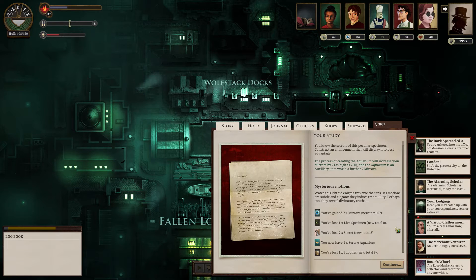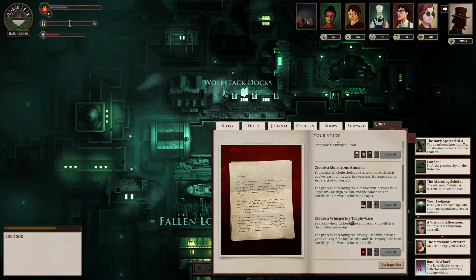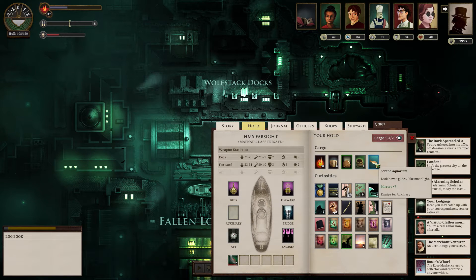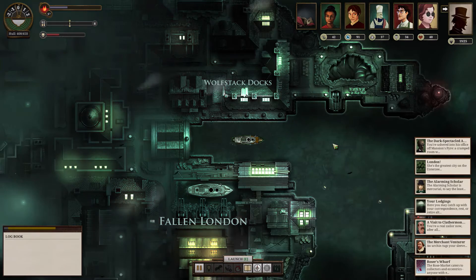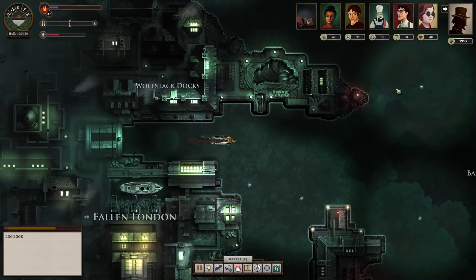Watch this ichthyic enigma traverse the tank. Its motions are subtle and elegant — they induce tranquility. Perhaps, too, they reveal divinatory truths. So yes, expensive — I lost a hundred echoes — but I gained seven mirrors. Serene aquarium, auxiliary. Look how it glides like moonlight. Mirrors at 91 already. Doing pretty good, if you don't mind me saying.